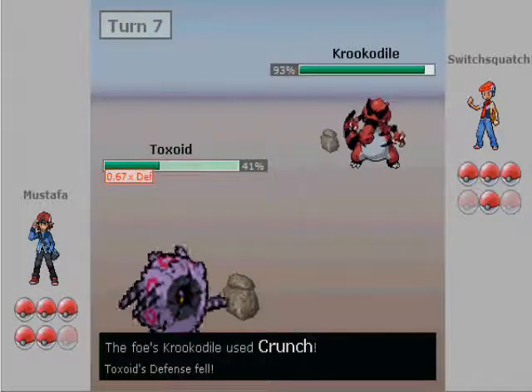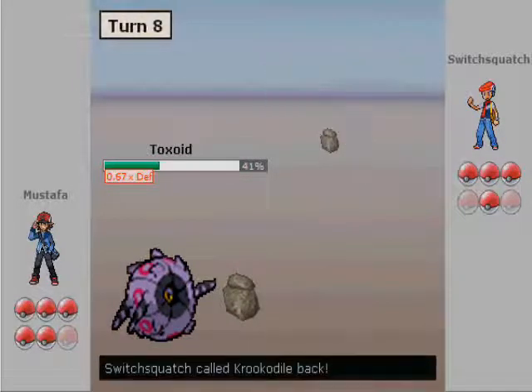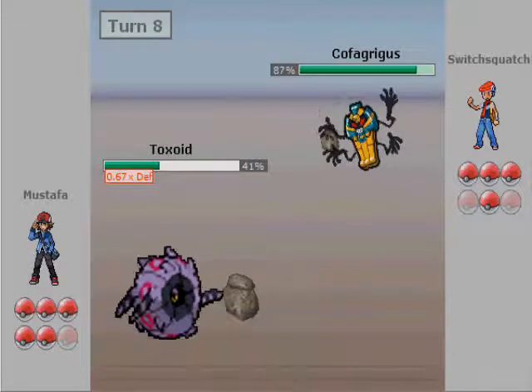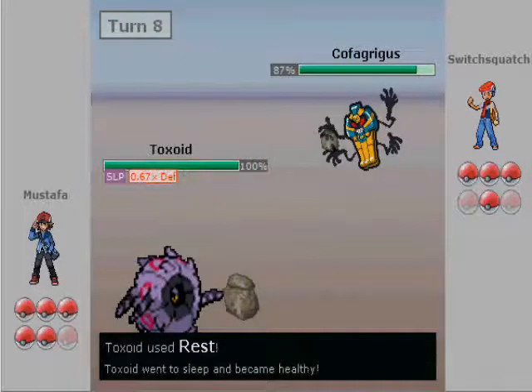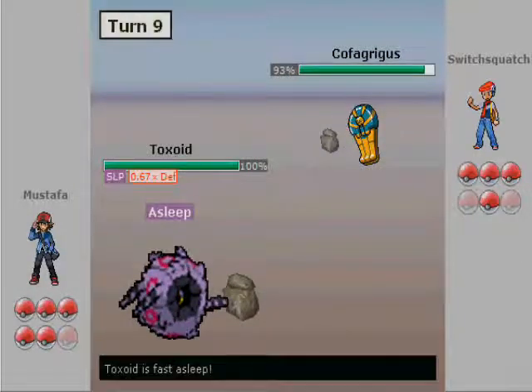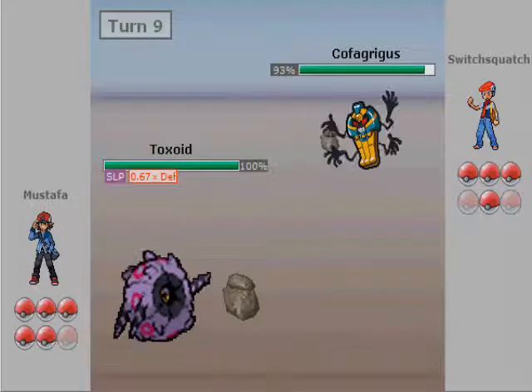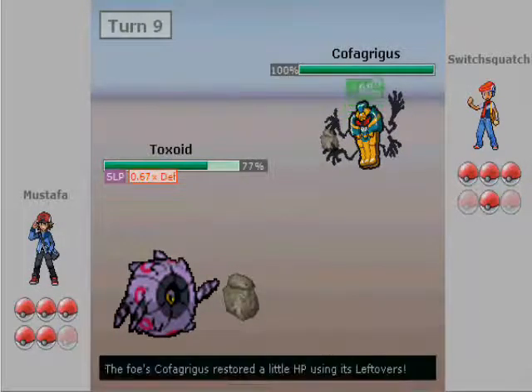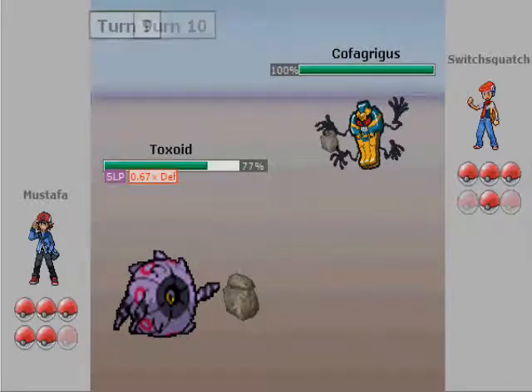Here's my Eviolite Whirlipede. Look at that hit — that did absolutely nothing from a Crocodile. My goodness. I'm going to go for Rest as he sends in his Cofagrigus. I'm not too concerned about Cofagrigus — watch how much this Shadow Ball is going to do to me. Absolutely nothing. Whirlipede, love ya.